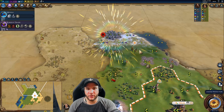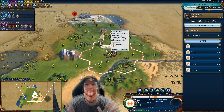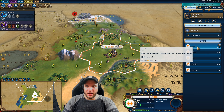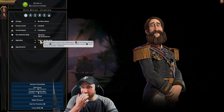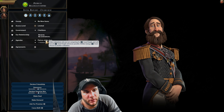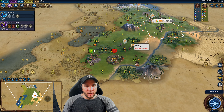We got the scout's promotion for waiting to gain extra experience. In the capital, playing greedy: we went slinger then builder. Now let's send Brazil a delegation before I forget — he likes civilizations not competing for Great People, dislikes losing Great People to others. We do have minus-three first impressions but that's completely counteracted by the delegation, so we're off to a good start.